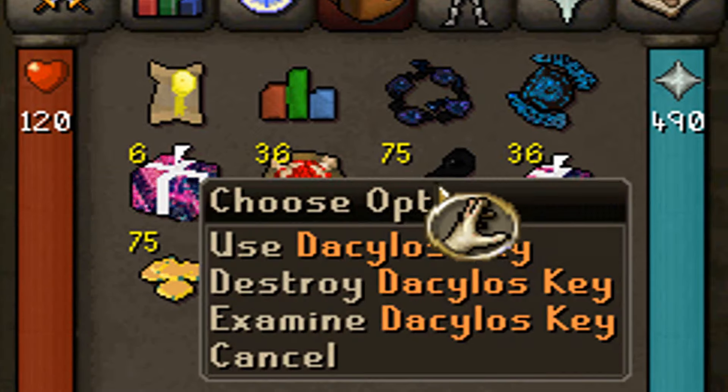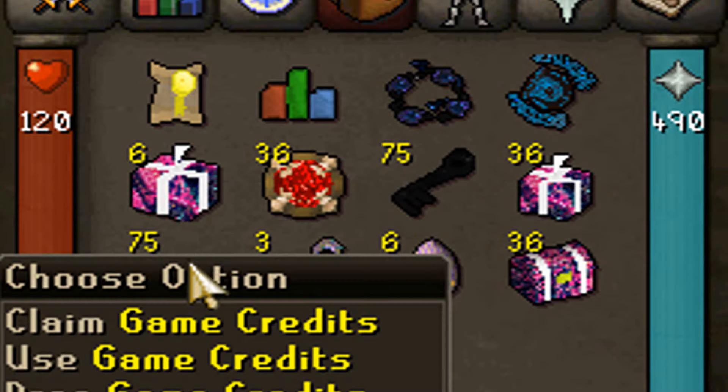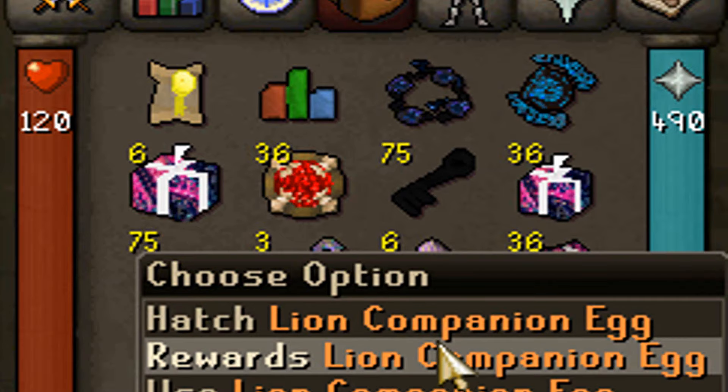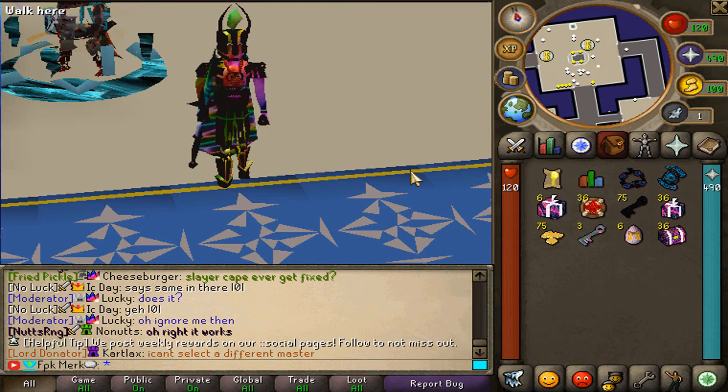36 hundred dollar bonds, 75 Dakilowskis, 36 champion battle boxes, 75 game credits, 3 supreme keys, 6 lion companion eggs, and also 36 battle caskets.